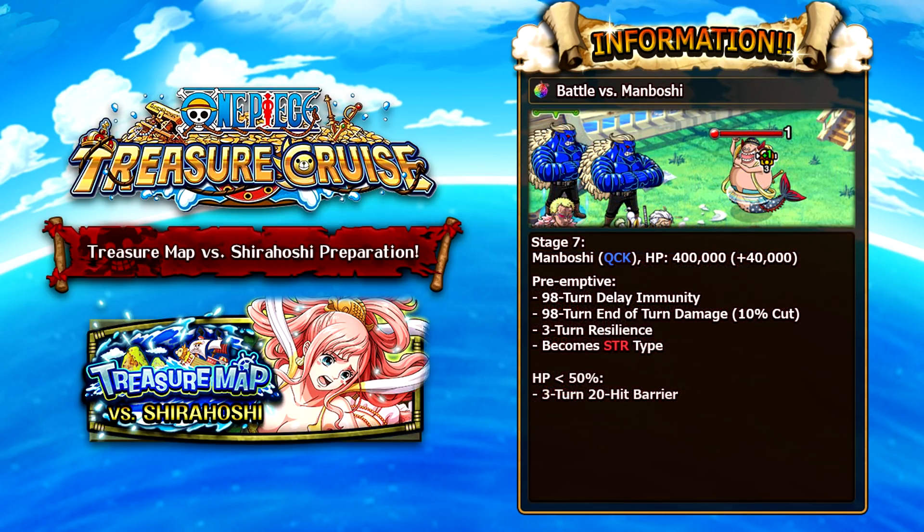Progressing into the Battle Rush stages, the first boss is Manboshi, a quick character with 400,000 HP. In his preemptive attack he turns into a strength character, so you still want quick units to deal as much damage as possible. He has delay immunity and does a 10% health cut to your team every turn for 98 turns. He also has a resilience buff, so having someone to remove that is very helpful. Below 50% he applies a 20-hit combo barrier. Essentially you just need someone to remove the resilience, or bypass it with poison or an end-of-turn damage effect.